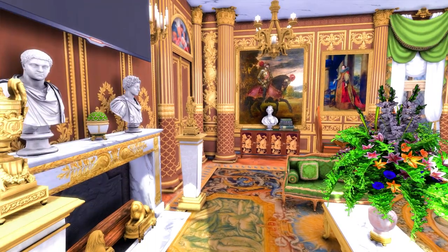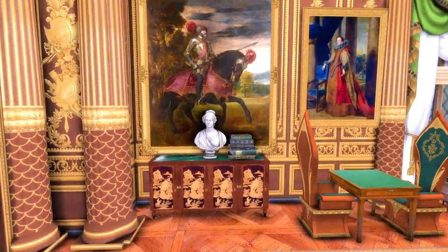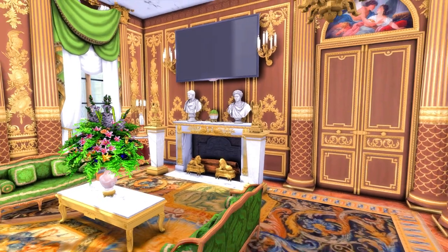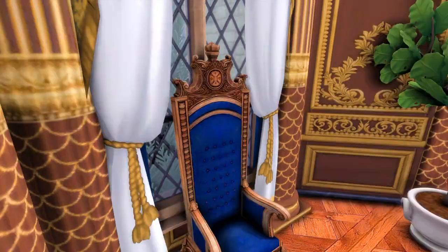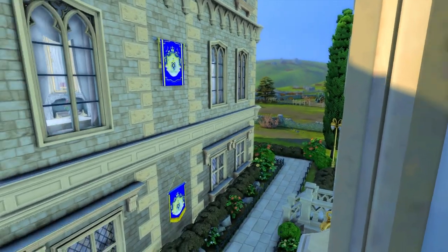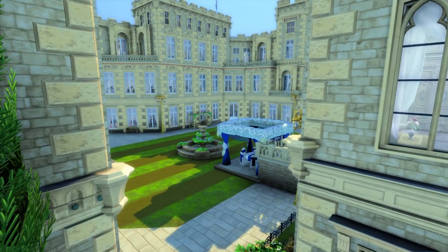I should have probably changed the season before I did this tour, but I am in my main save so I don't really want to mess with the seasons too much. I don't like putting TVs because I think they just don't look that royal — they make it feel more modern than timeless — but I think it's needed especially because it is modern day in my story. Then another corridor area with an orange version of that purple office in here — this one doesn't have that nice a view. If you look one way it's fine but otherwise you're just staring at a wall.